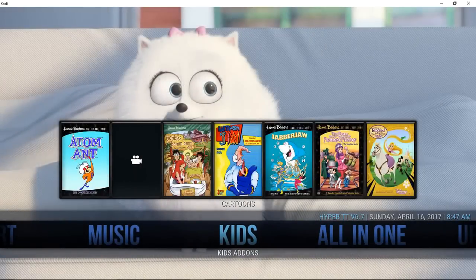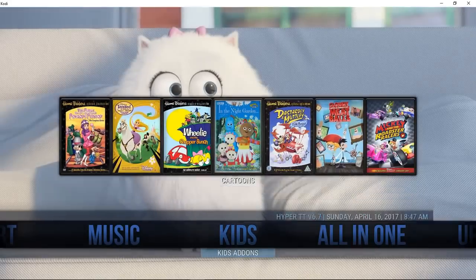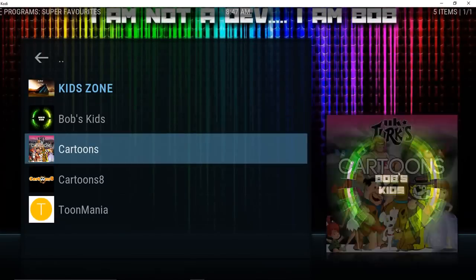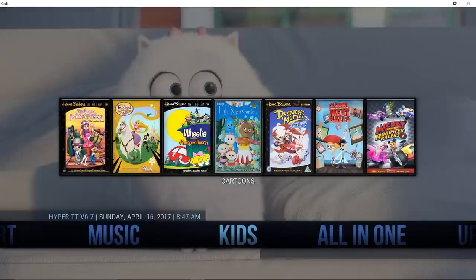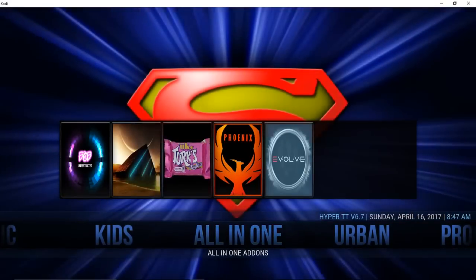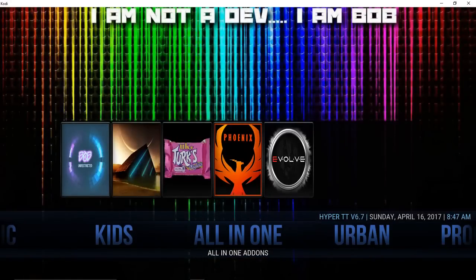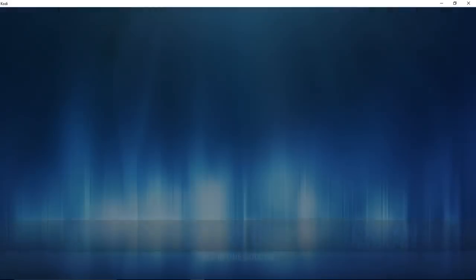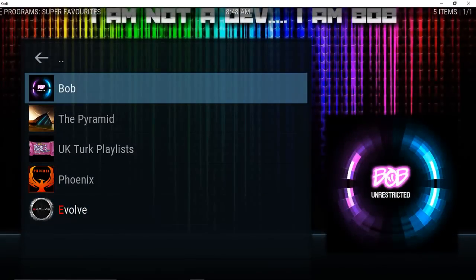There's a kids section with a nice widget at the top. The kids add-ons include Bob's Kids, Kids Own, Cartoons, Cartoon 8, and Tune Mania. There's also an all-in-one section with a widget up top, featuring Bob's, UK Turks, Phoenix, and Evolve.